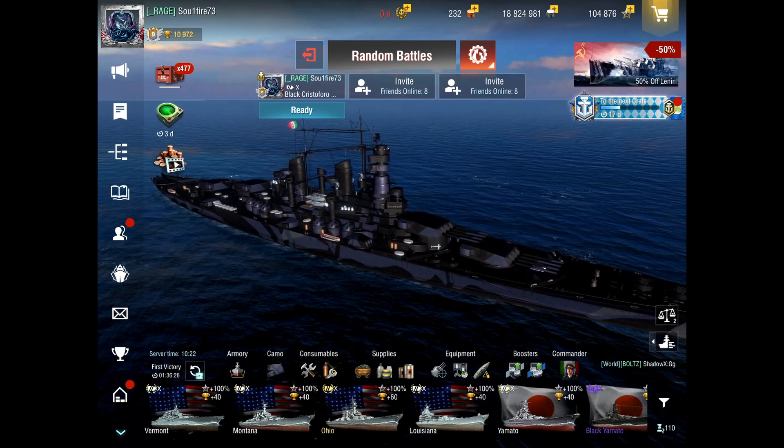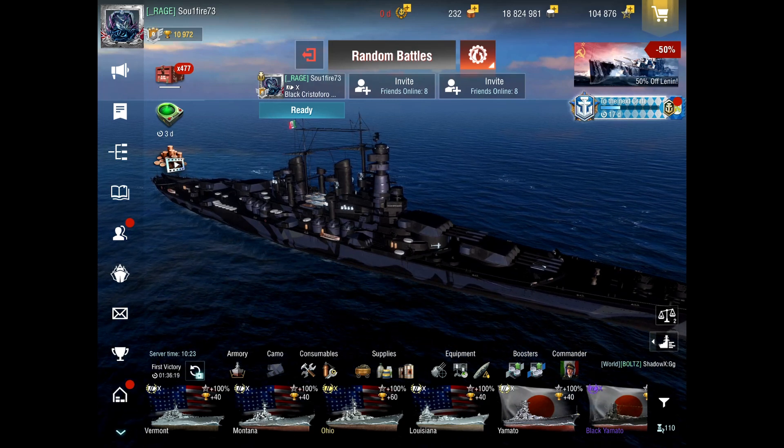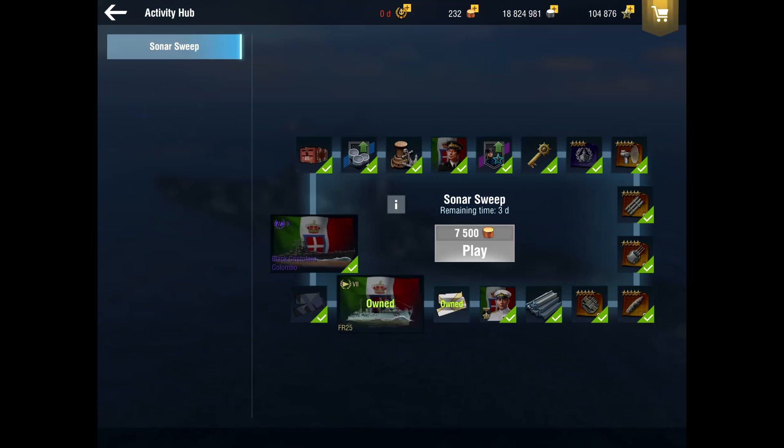Welcome back to another World of Warships Blitz video. As you saw in my community post, I was sorely tempted and could not resist the sonar suite. I had the FR-25 from a blitz pass with camo, so I had two free plays on the sonar sweep. This cost me about 20,000 gold to get the Black Colombo, the camouflage, 2,000 more XP on Sansonetti, and some desperately needed gold blueprints.